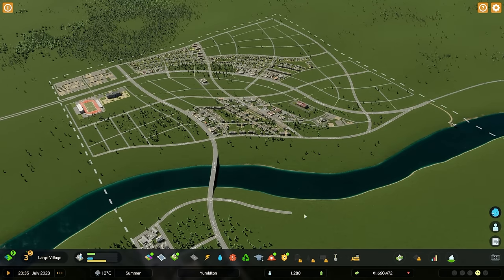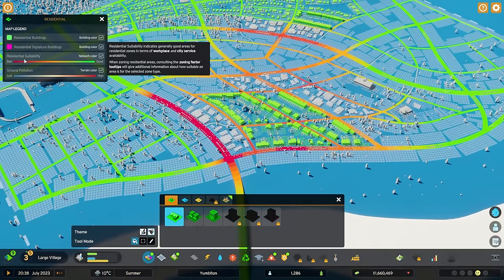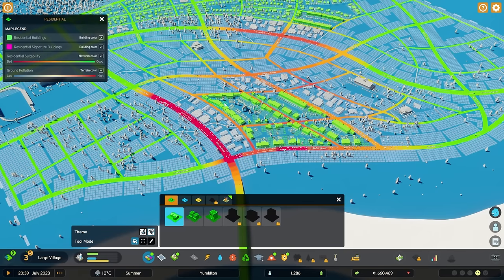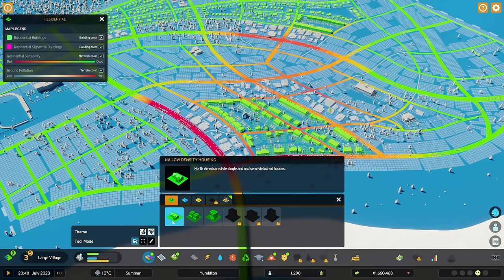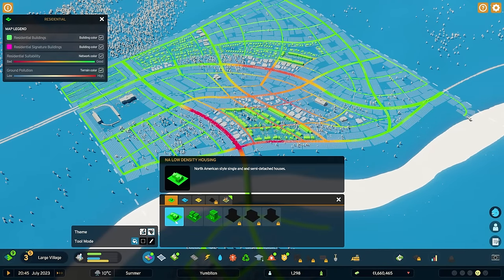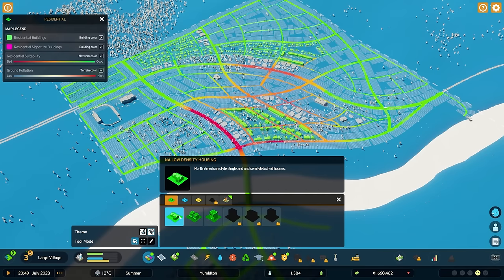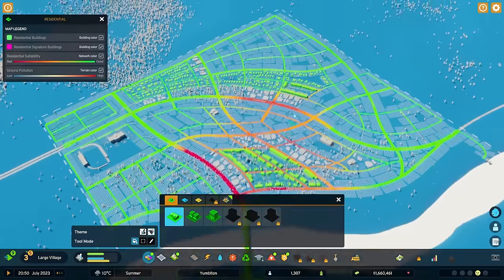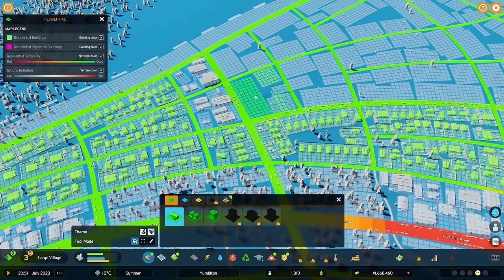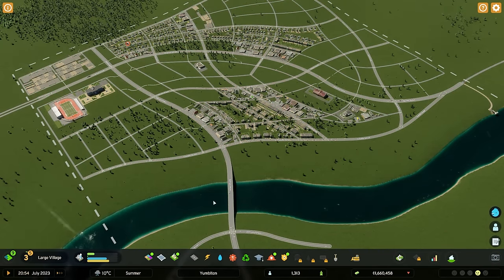Things are growing very nicely and we've got several more services to add. But I want to point out: low density housing has a mechanic called residential suitability. As places get denser or louder, they become less suited for low density housing and it simply will not grow in the red and orange areas. That is one more game mechanic that will cause your central business district — your downtown, your city core — to not be inhabitable by low density housing for long. So that really forces you to build outward. You've got to put your low density housing further from your city core rather than closer.